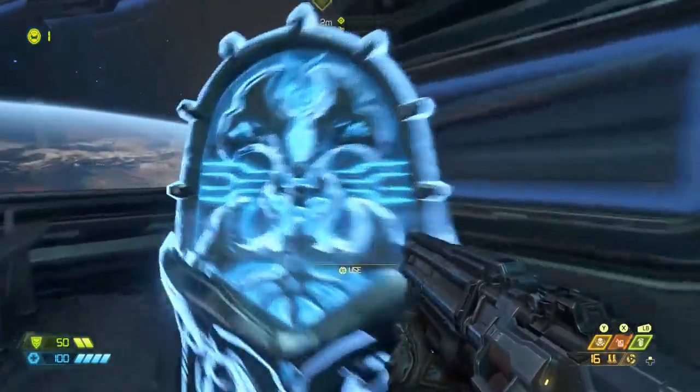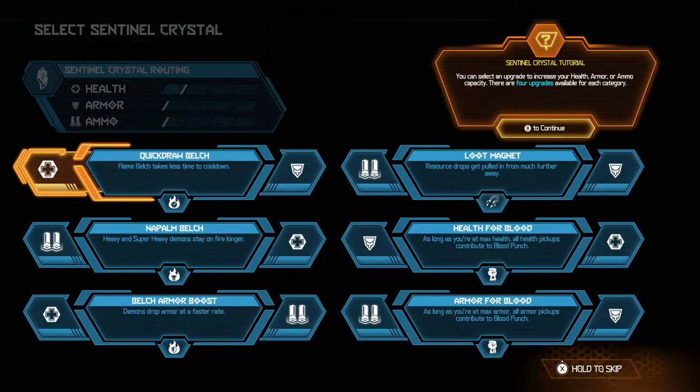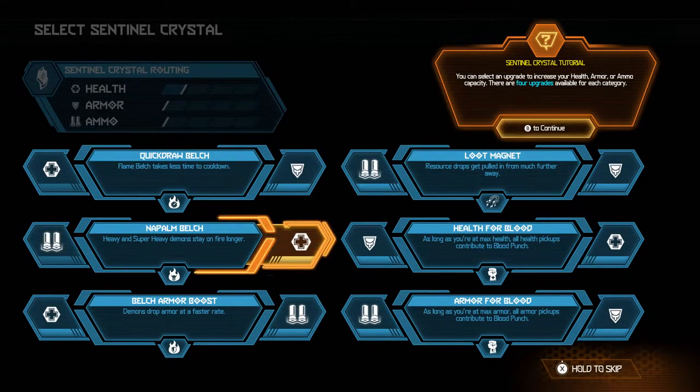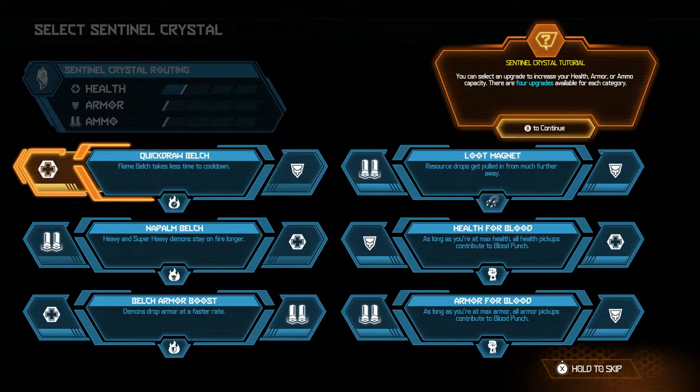Sentinel. Give me this. Sentinel Crystal tutorial. This Sentinel Crystal selection screen — use Sentinel Crystal, primary upgrade. This is where we upgrade. Are you fucking kidding me? Wait, do I have to choose? What the fuck? Flame bulge — take less time to cool down. I have to choose. What to pick? You can now select an upgrade to increase health, armor, or ammo capacity. There are four upgrades available in each category.